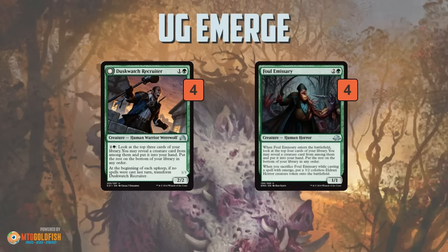Foul Emissary does two things for the deck. First, it's kind of a one-shot Duskwatch Recruiter when it enters the battlefield — you look at the top four cards of your library and grab a creature. Since we have so many creatures, it's usually going to hit. At the same time, based on the name of our deck, Blue-Green Emerge, we have some Emerge cards. Foul Emissary is literally designed to work with Emerge — it says it right on the card. When you sacrifice it while casting a spell with Emerge, you get a 3/2 colorless Eldrazi Horror creature token. So you get value on both sides, and we're emerging things, so we get that Eldrazi Scion quite often as well.